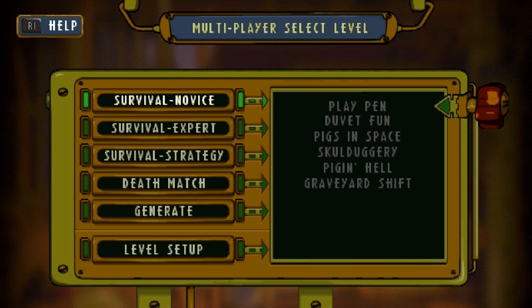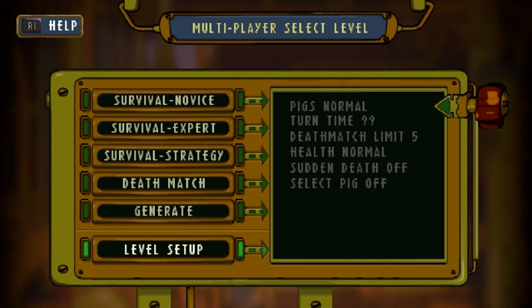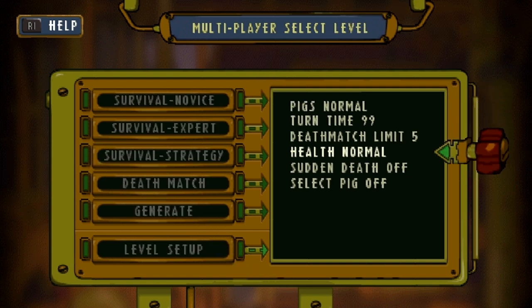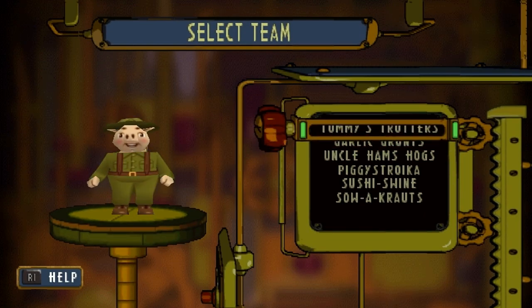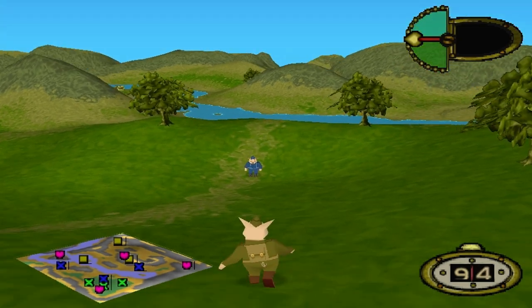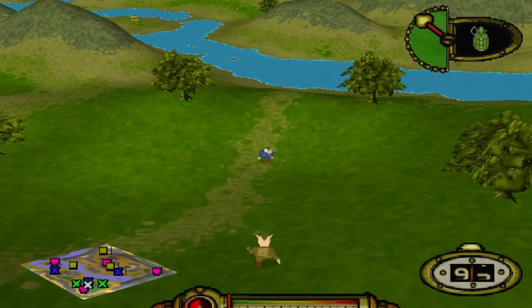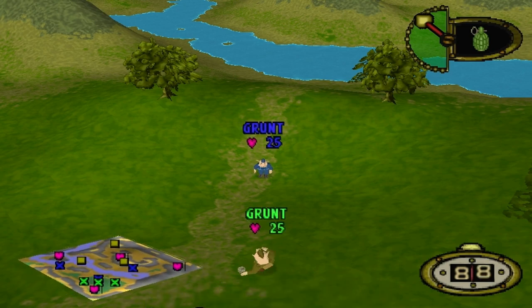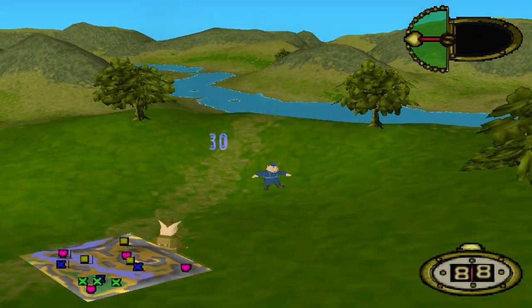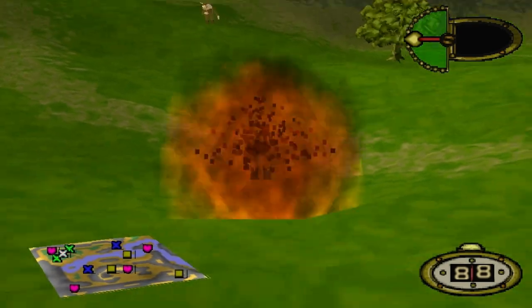One last thing to mention for the PlayStation version: if you go to multiplayer and level selection, under health you can actually change the health value that will be used in single-player as well as multiplayer. If you set this to half health and then start a single-player campaign, all pigs will have half health. You can also set it to double health if you want the game to last even longer — it depends on what you want, and it's also pretty good for speedrunning.